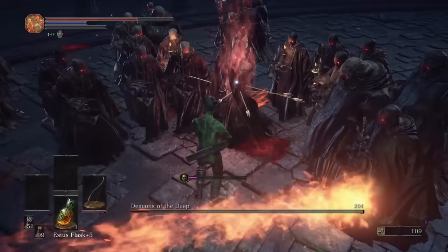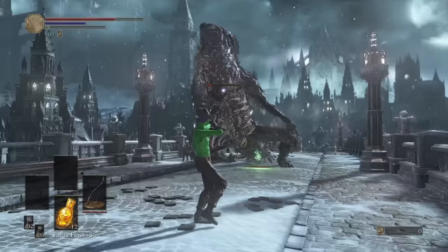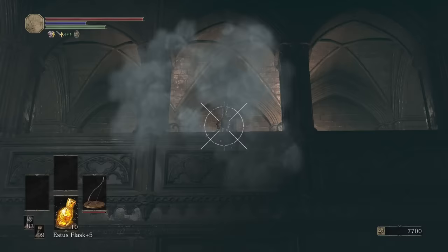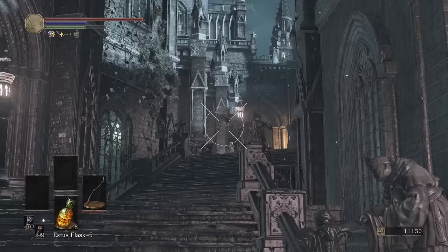This one left some deep scars. With that done we head into Irithyll where I put down this dog first try. We activate the bonfire, snipe a knight beautifully, and then proceed up the death stairway. The dodge shot is a real life saver here and being able to snipe the spellcasters is also great.